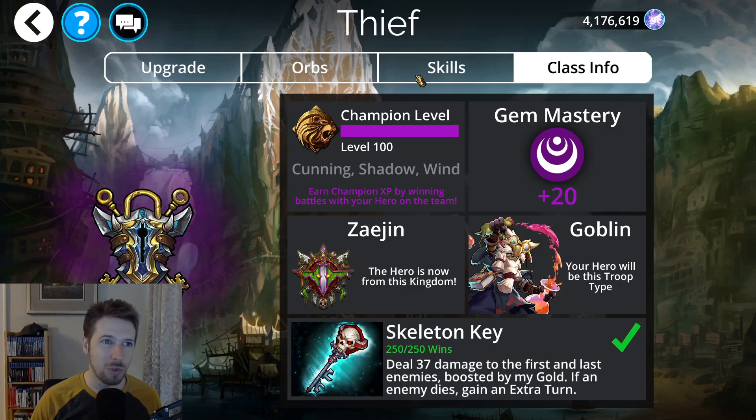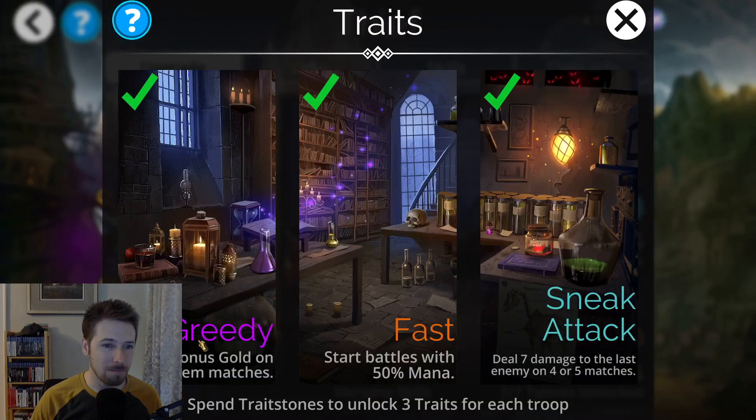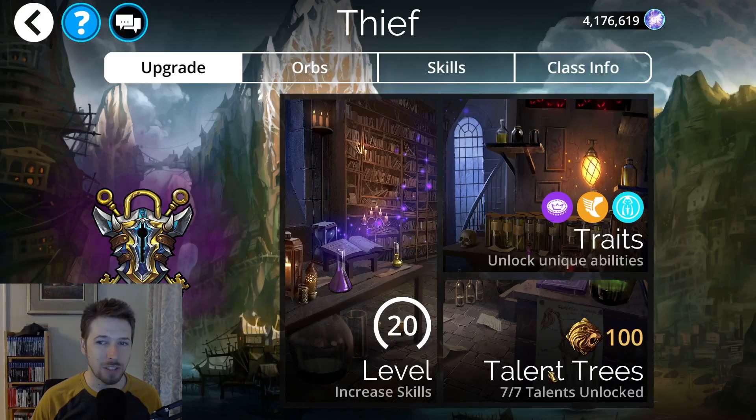It's pretty quick to do, so it's a good class. Looking at its traits: it can start with 50% mana when you unlock the second trait, and then the third one is called Sneak Attack — it'll deal 7 damage to the last enemy on 4 or 5 matches. This isn't a lot of damage, but it does help to eliminate that last enemy.